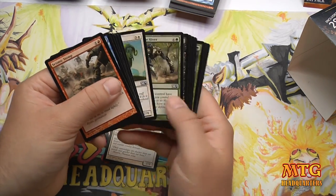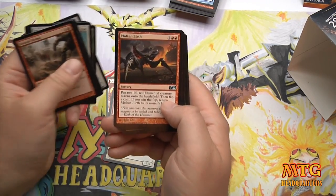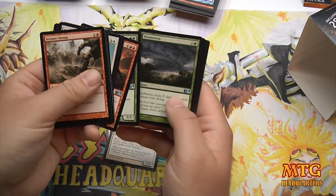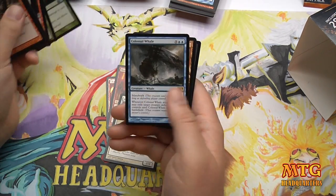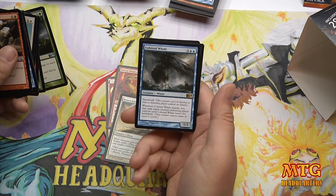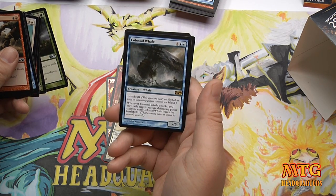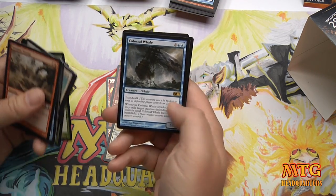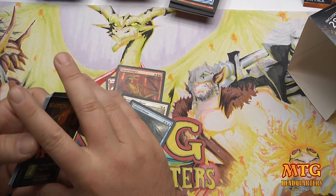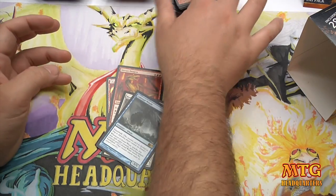We'll go straight to the uncommons — we've got a Molten Birth. In the second pack: Colossal Tusker, Windstorm, and the rare is Colossal Whale — a five-five for seven with island walk. Whenever the Colossal Whale attacks, you may exile target creature the defending player controls until the Colossal Whale leaves the battlefield. That's not great — and I think it's also the promo for this week's FNM.